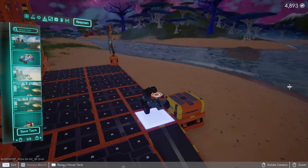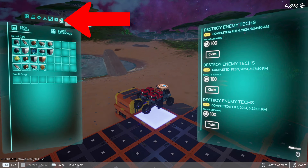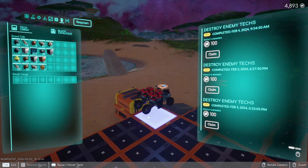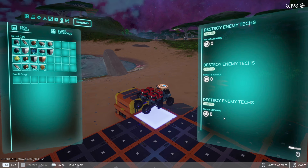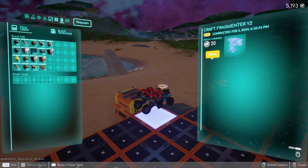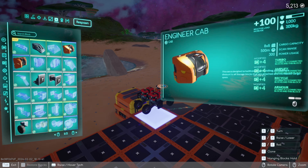I wish there was a way to delete old tech saves, but this is early access so things will change as the game is worked on. When you complete your missions, you have to come over to your base and click on the rewards button — this is where you actually claim all the rewards from your missions. If you don't come over here, you will not claim your rewards and you won't get money or parts.